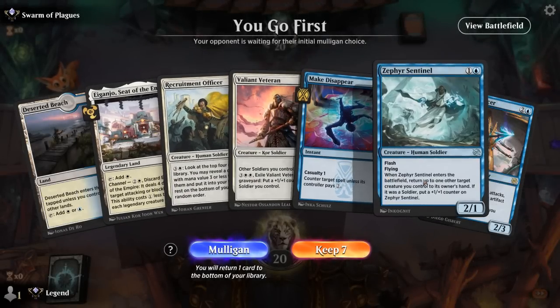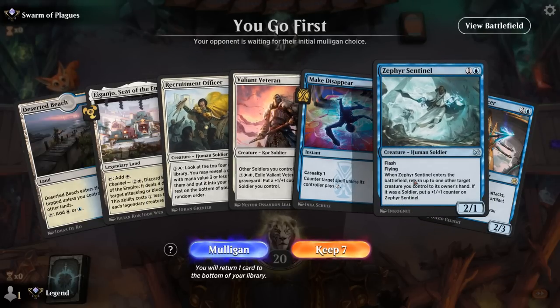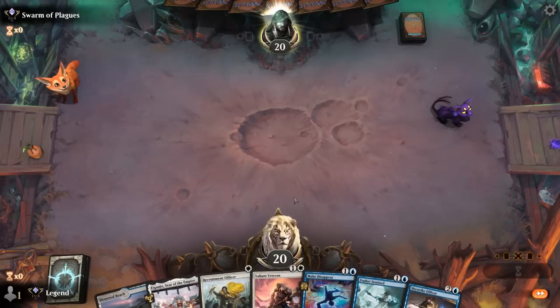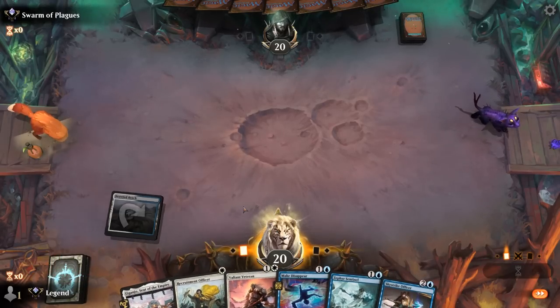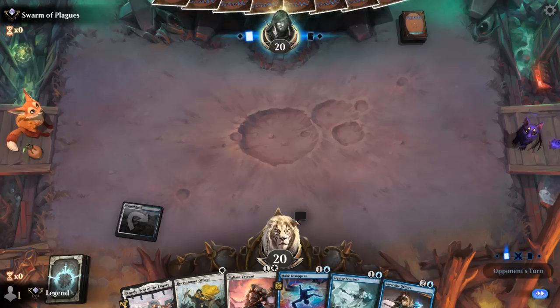We're on the play and our hand is not perfect since we don't get to play our Officer on turn 1, but I think it's still a keep. We'll go with the tapped Beach — turn 2 can keep up Sentinel and Make Disappear.